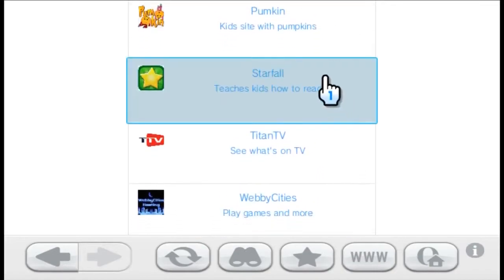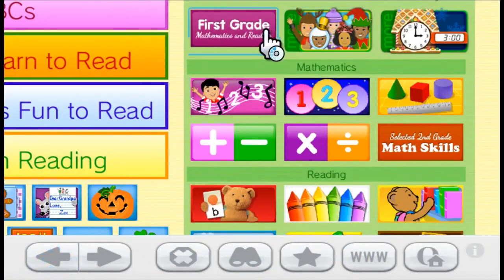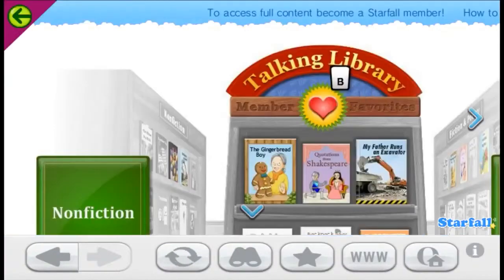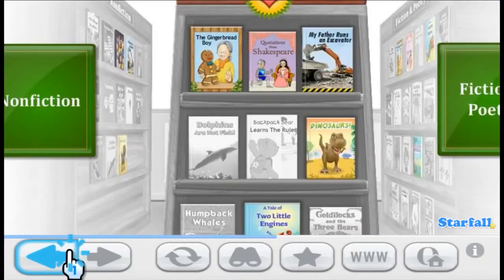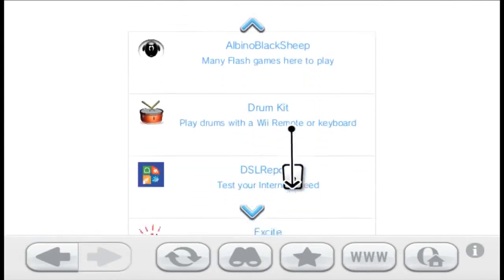Starfall — teaches kids how to read. I think this one doesn't work anymore because it doesn't load anything. First grade — okay, this one works. First grade reading, talking library — oh, it does work. I just can't use the Wii browser. Let's read Gingerbread Boy — I take it back, it doesn't work. Dinosaurs — yeah, this definitely doesn't work anymore. Well, I wanted to read some books, now I can't.